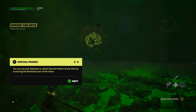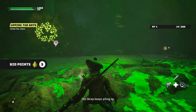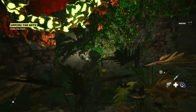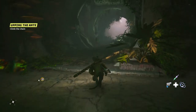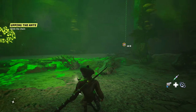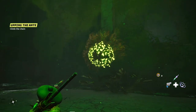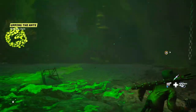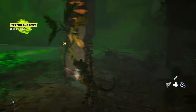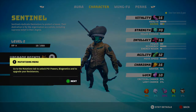You can use your bio blobs to unlock special powers at any time by accessing the mutations part of the menu. The scrap keeps piling up. The enemies I defeated just kind of disappeared. There's a prompt: 'upping the ante — climb the chain.' Let me check the bio blob mutations menu first. There's biogenetics, psi powers, or upgrade resistances.